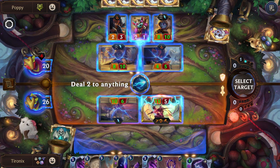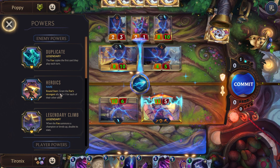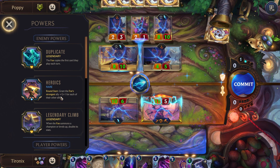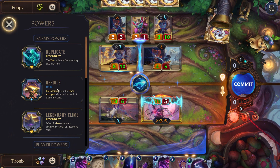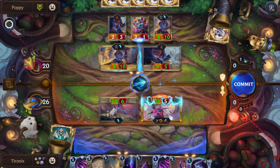We'll use Mystic Shot to get rid of one of their units. Round start they get +1/+1 for each of their other allies, so the more allies they have on the board the bigger this buff is going to be. We want to kill as many of their units as possible.